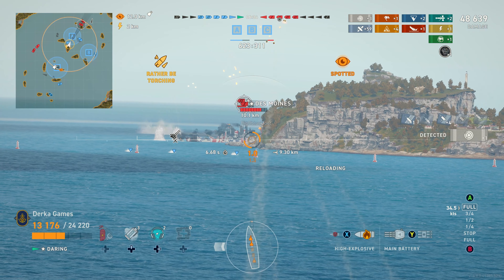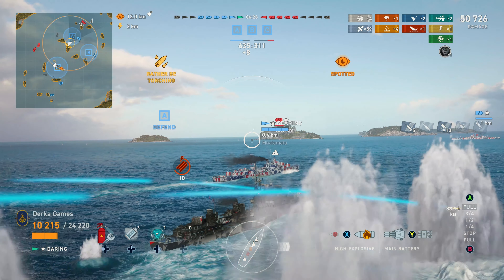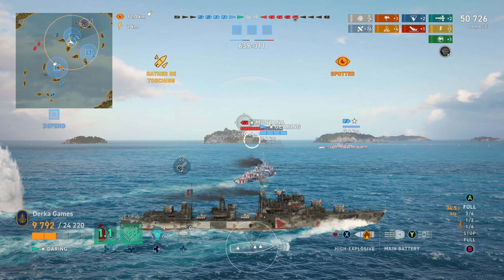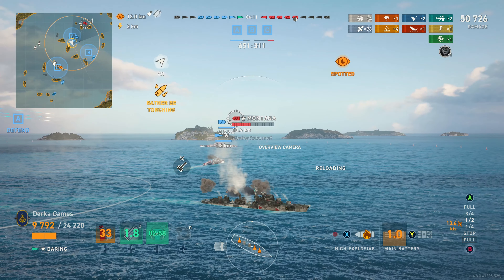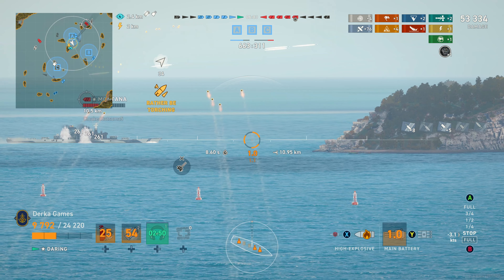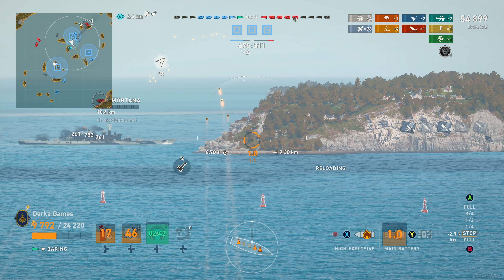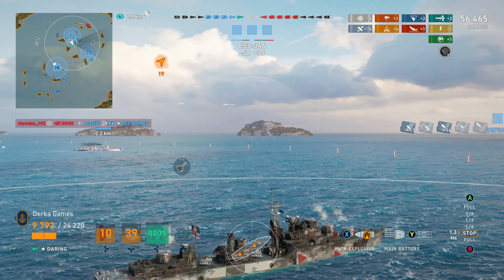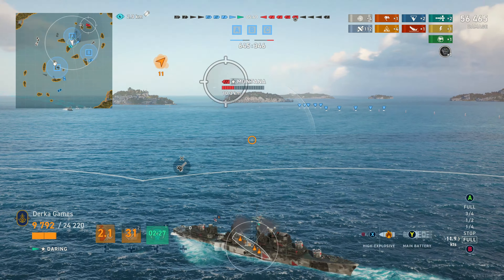Moving on to the torpedo armament — you get 10 torps dealing around 16,700 damage, the lowest at the tier, so your Alpha Strike potential is the lowest as well at 160k, which is half of the Shimakaze. They do have 10km range, better than everything except Gearing, at 62 knots with 1,300 meter detection and about an 8-second reaction time, which is pretty average. They reload in 2 minutes — a long time, and you'll find yourself wishing they'd rearm faster. You could spec into torps using Tyruitt, but I personally enjoy the gunboat approach. It is a lot of fun.